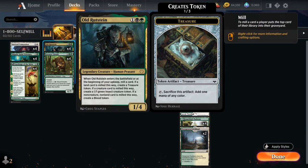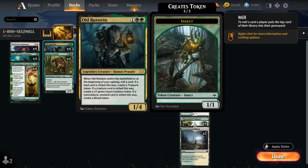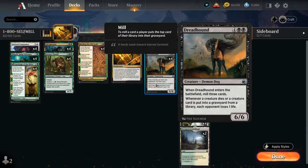We also have Altruist Rudstein, which does a similar ramping job — a 1/4 creature that when it enters or at the beginning of our upkeep, we mill a card. If a land is milled we make a Treasure token; if a creature is milled we make a 1/1 insect token; and if a non-creature, non-land card is milled we make a Blood token, which can help us discard cards into our graveyard. Rudstein fuels our graveyard engines, helps ramp, and enables Dreadhound drain triggers.